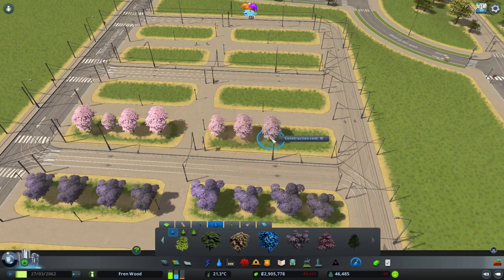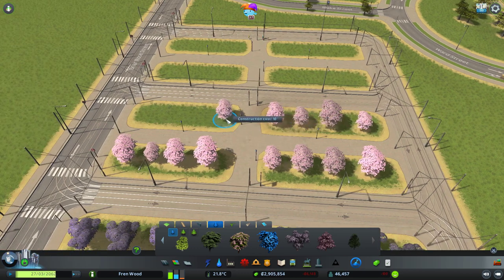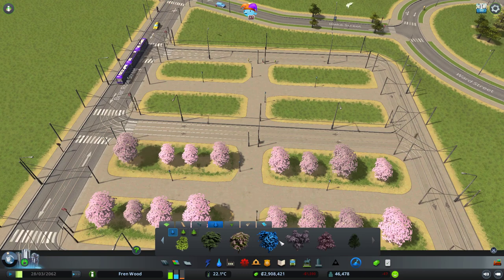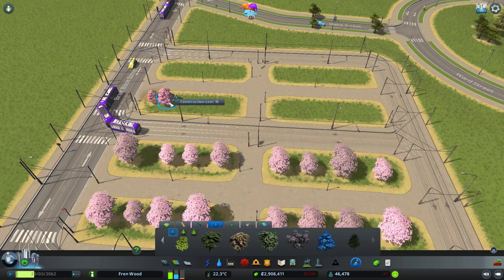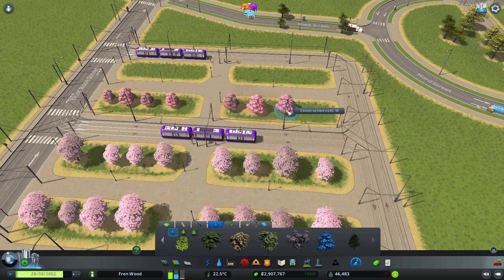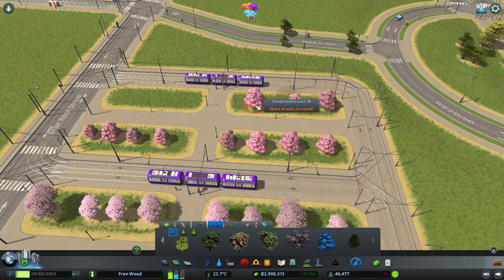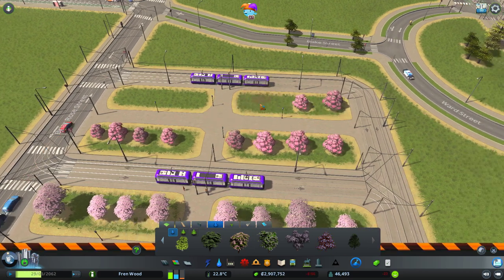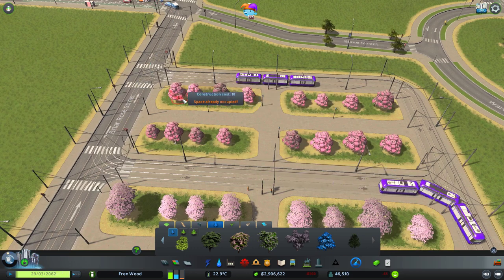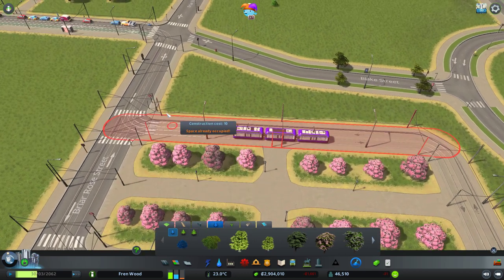We also haven't really built - well we haven't built full stop - a national park or a zoo yet. We've got I think three more map tiles before we can't unlock any more. So we're probably going to try and squeeze the national park relatively far away from the city. As I actually live in a national park myself, I'm quite keen to almost recreate the one I'm currently residing in - but we'll have to see.